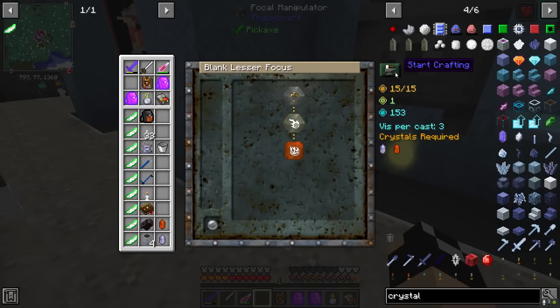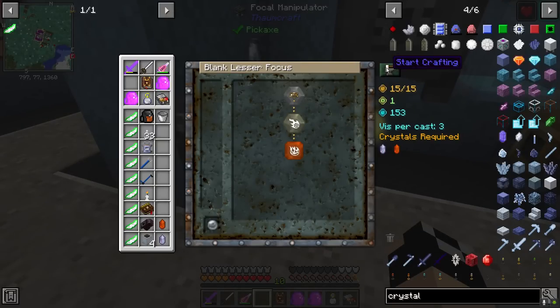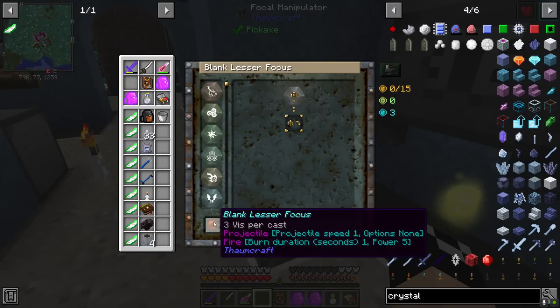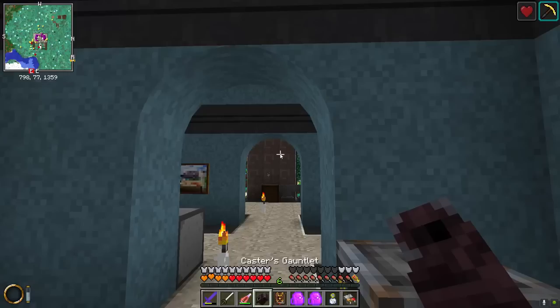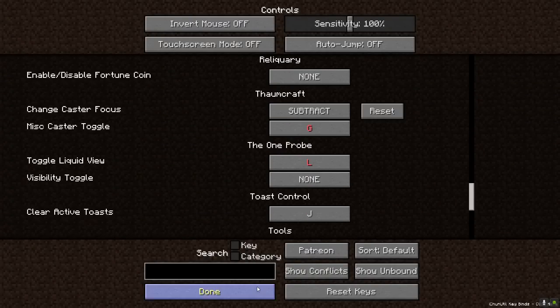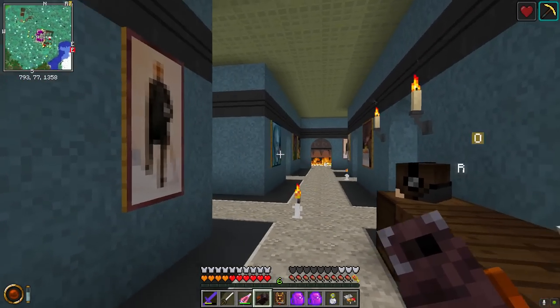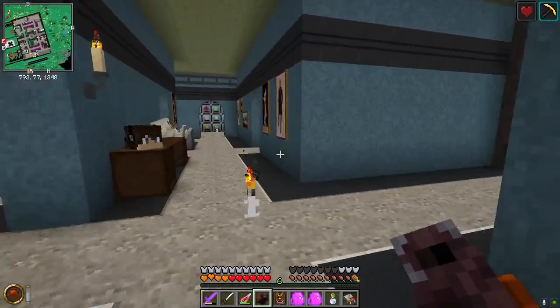We'll say start crafting. There we go - I was clicking it at one level and it wasn't accepting it; it took four from me instead. Anyway we got our blank lesser focus with projectile and fire. Let's open controls and set the caster focus to subtract, then select the fire projectile spell we made. Now we can shoot a flaming projectile that can set stuff on fire.